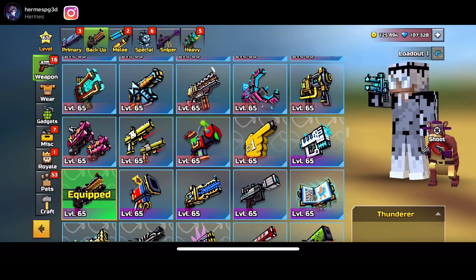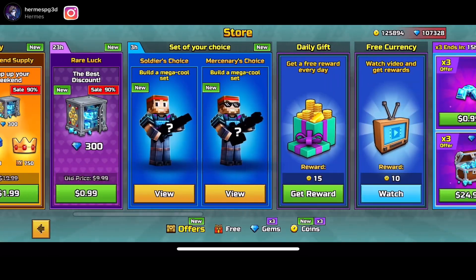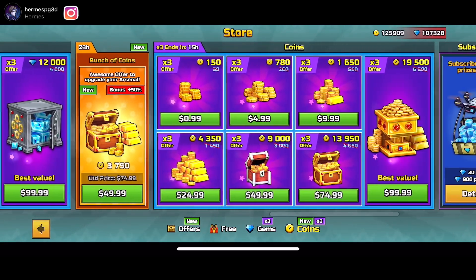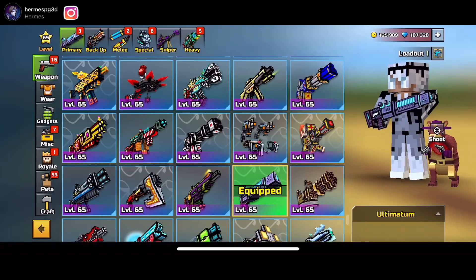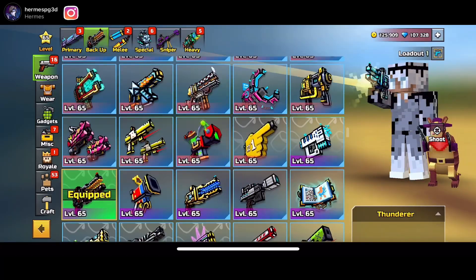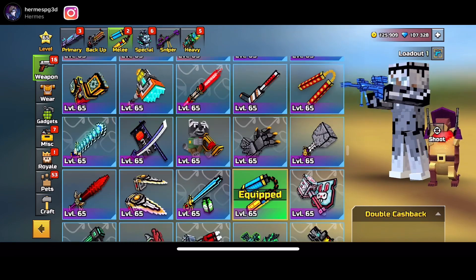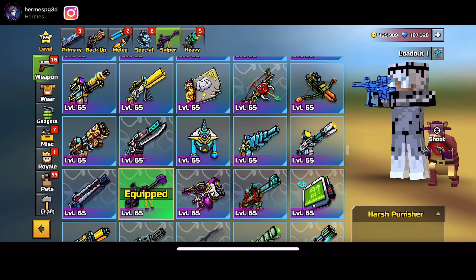As you guys know, pets are a very, very, very important key factor in Pixel Gun 3D. And if you guys didn't know, pets have been in the game for a very, very long amount of time. Honestly, I'm not a big fan of pets, but they are a great addition to the game. And overall, they're actually pretty useful as well. Once they're at level 65, they're actually so, so OP.